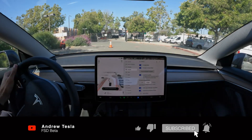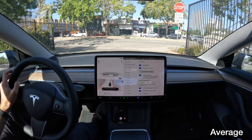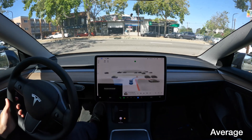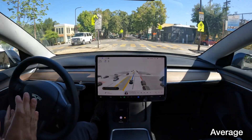All right folks, test number two — this time on Average. We'll see how it does. Assertive was the same behavior but a little less hectic and chaotic. So let's do it. Wow, that time it just committed and went into the left lane, interestingly.